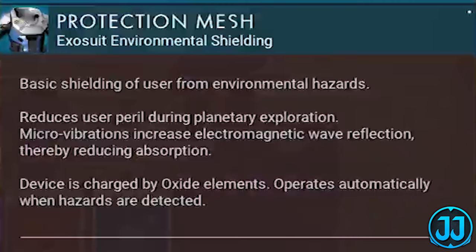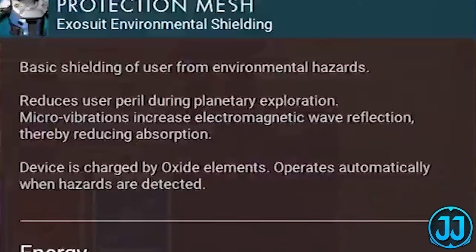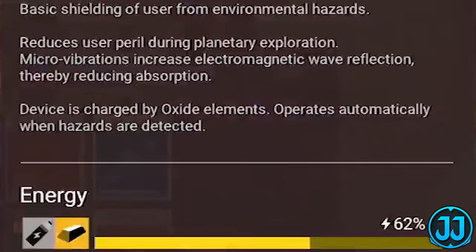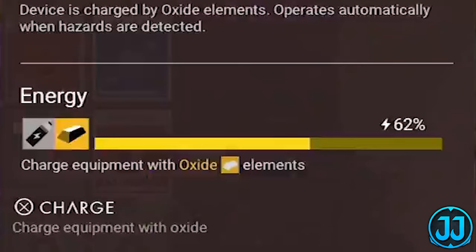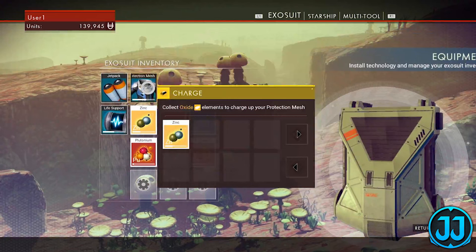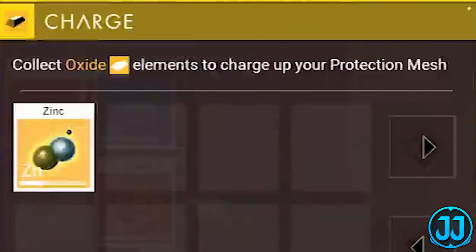Moving on, we have protection mesh — 'exosuit environmental shielding: basic shielding of user from environmental hazards, reduces user peril during planetary exploration. Microvibrations increase electromagnetic wave reflection, thereby reducing absorption.' I'm really happy they're explaining everything in a scientific way. It says 'device is charged by oxide elements, operates automatically when hazards are detected' — energy at 62%, charge with oxide elements. The player clicks charge and gets a drop-down list of oxide elements like zinc that you can click to increase the protection mesh percentage.